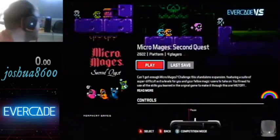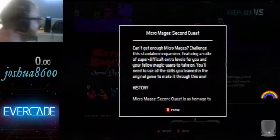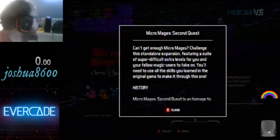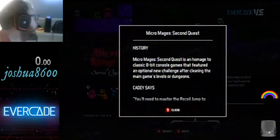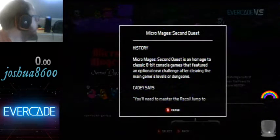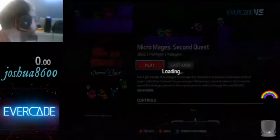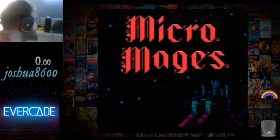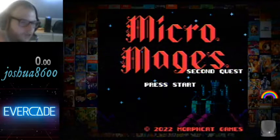Can't get enough Micromages? Challenge the standalone expansion, featuring super difficult extra levels for you and your fellow magic users. You'll need to use all the skills you learned in the original game. It's an homage to classic 8-bit console games that feature a new challenge after clearing the main game. You'll need to master the recoil jump. Three, two, one — let's pickle.